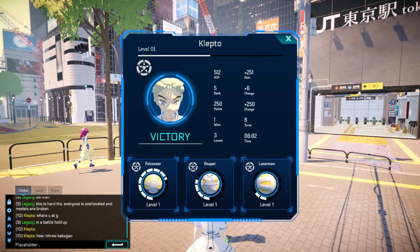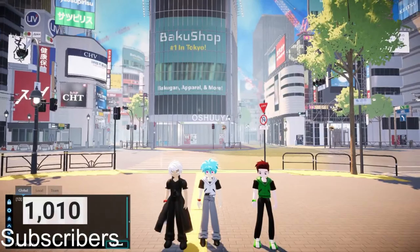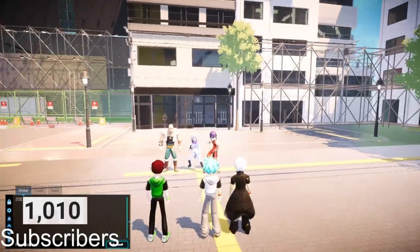After you win or lose, a screen will pop up showing your level, how much HSP you gained, whether your rank went up or down, your win and loss record, and how long the match was. This also shows what level your Bakugan are, and I believe every level your Bakugan gains adds 10 G's.